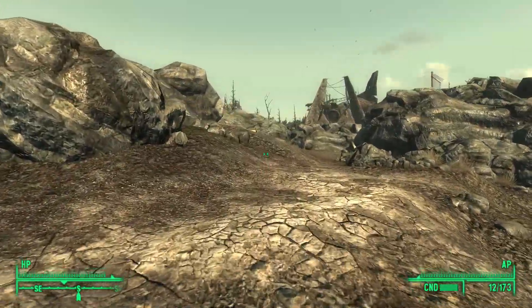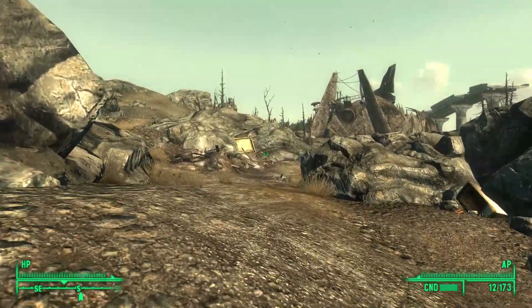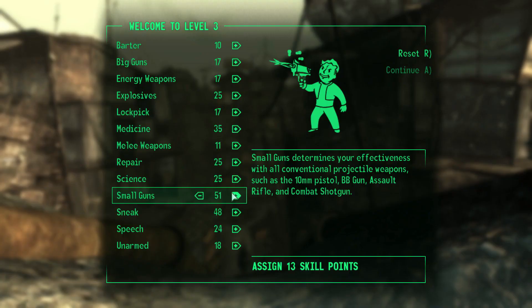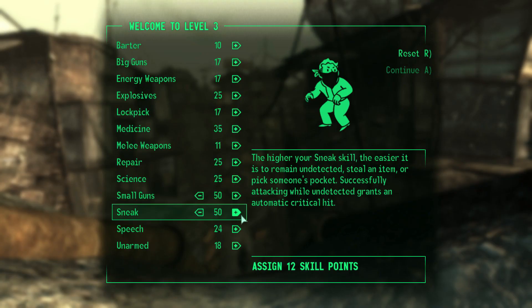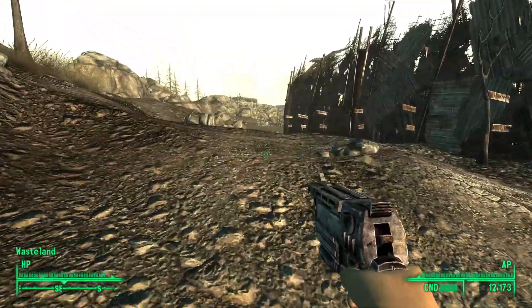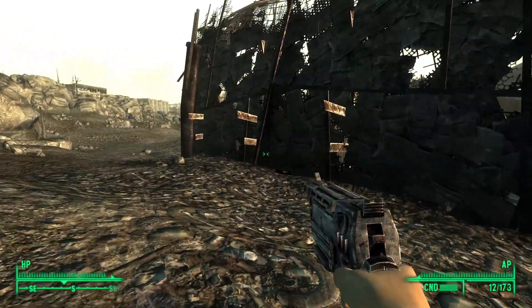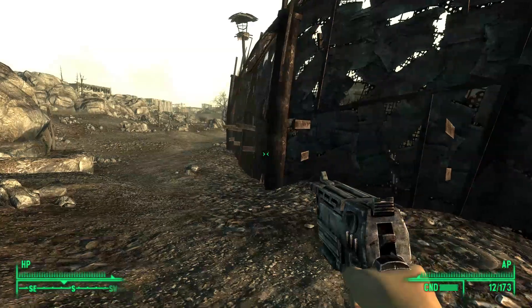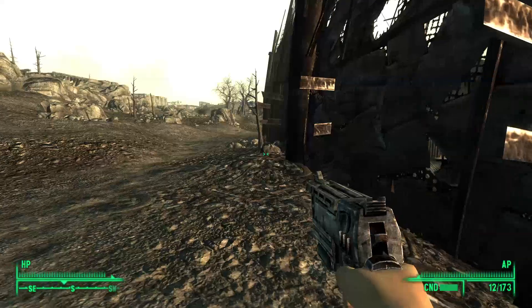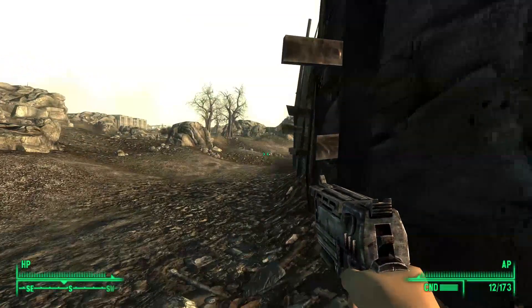Now that I was outside, I wanted to get some more points into sneak and small guns — the two main skills I would be using — so I disarmed the bomb, increased them, and went to get the sniper rifle and stealth boy inside the hollowed-out rock. The sniper rifle is one of the best weapons for dealing critical hits, and the stealth boy would be useful for obvious reasons. I went the long way around town so I could take out more mole rats from a better position, but then I saw him: Sam Warwick, a lone raider with a bad attitude.